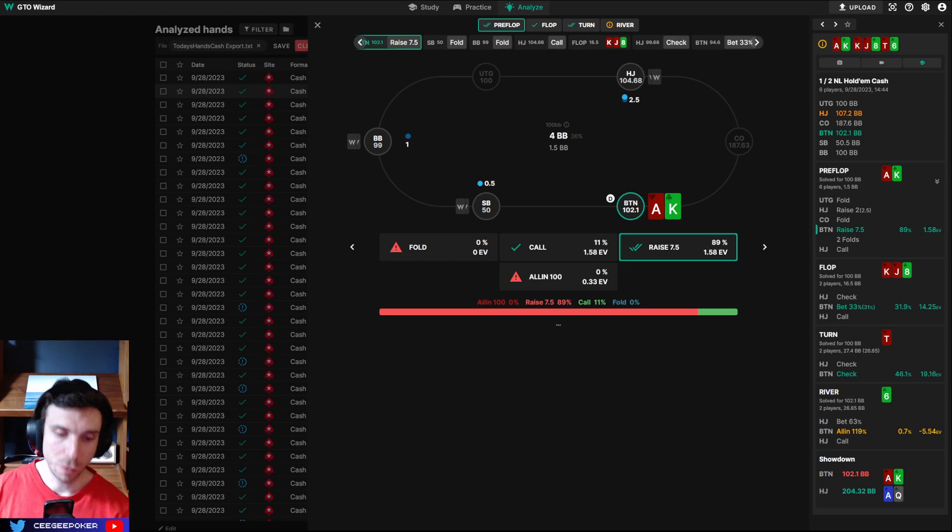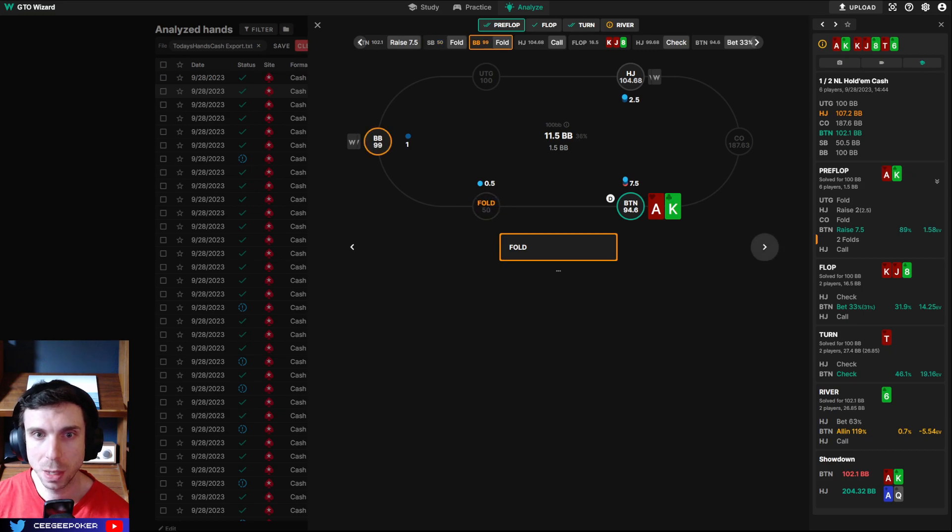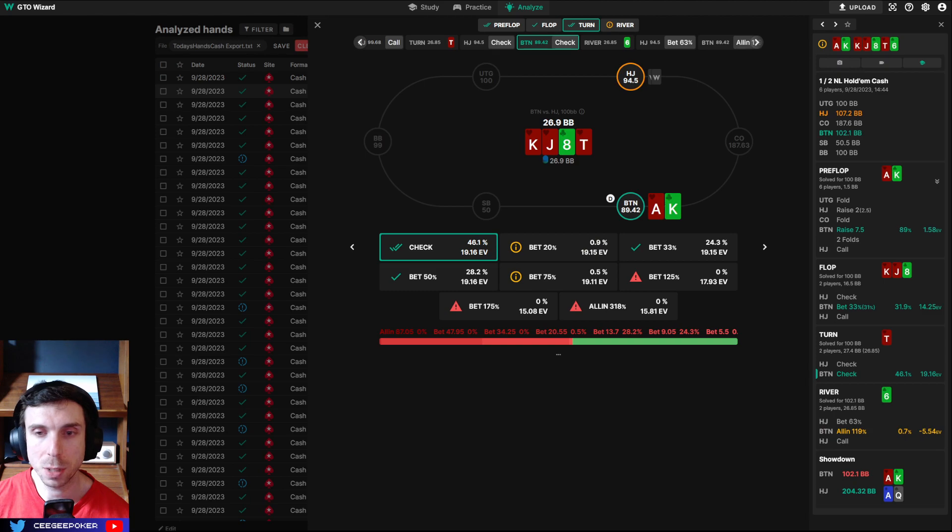This was an example of me multi-tabling and not paying enough attention to my combos. I three-bet ace-king, villain called hijack, flop king-jack-eight. This is just a range bet from us. Turn is where it gets interesting — we can either mix check, smaller bet, or medium bet. On the river, villain goes large. Looking at it now: we block ace-queen, we block nut flushes, we have a king blocking pocket kings.